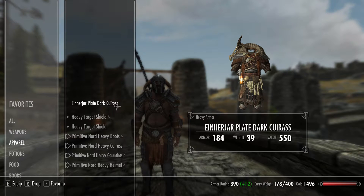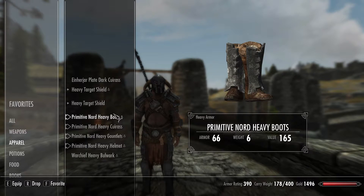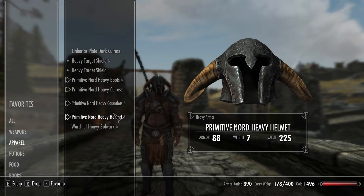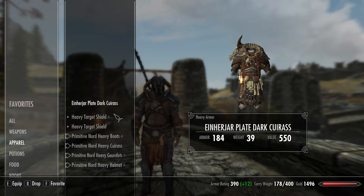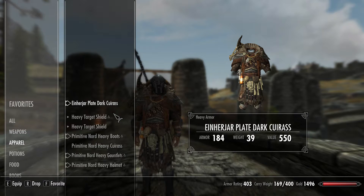I wear the Primitive Nord Armor from the Immersive Armors mod — pretty cool armor. If you're not wanting to wear that and want a different aesthetic, possibly to match one of the other classes in For Honor, you can get the Warchief Heavy Bulwark or the Enheartendor Plate Dark Armor. Any of those armors will do and they look pretty cool.